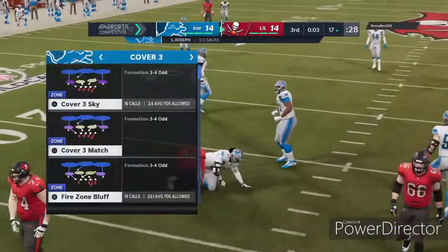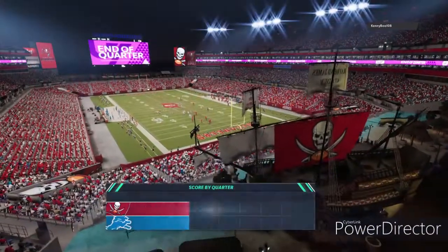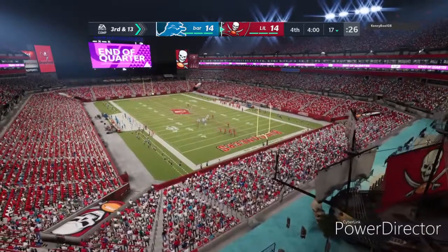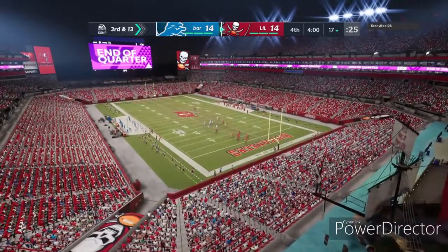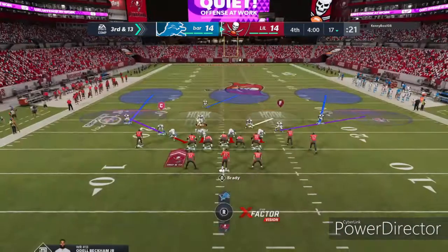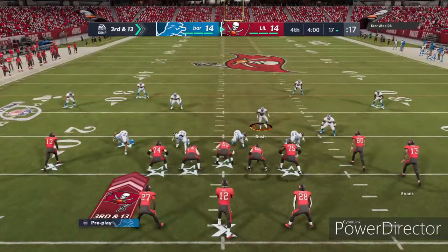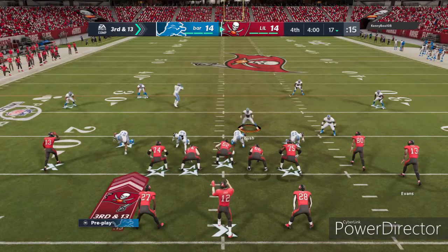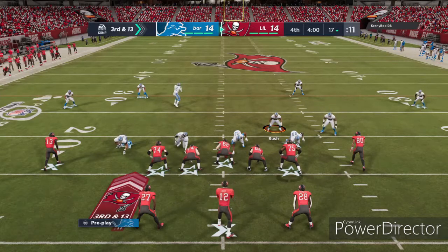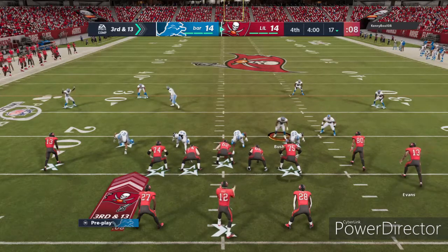Oh who was it — was it Joseph and Hayward? Man, he was trying to go through his progressions to find someone to get rid of the football, and before he knew it he was on his back. I think that was Hayward and Joseph that got the sack! Let's go!